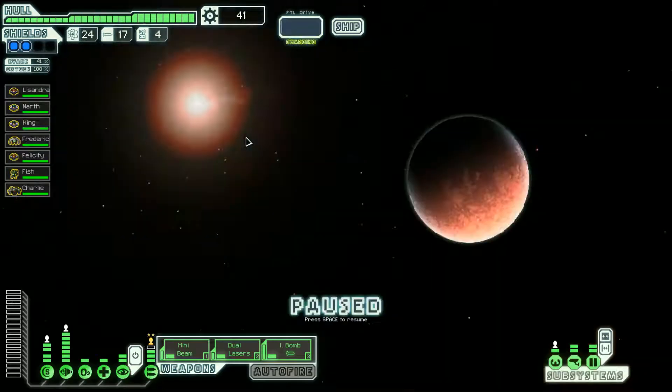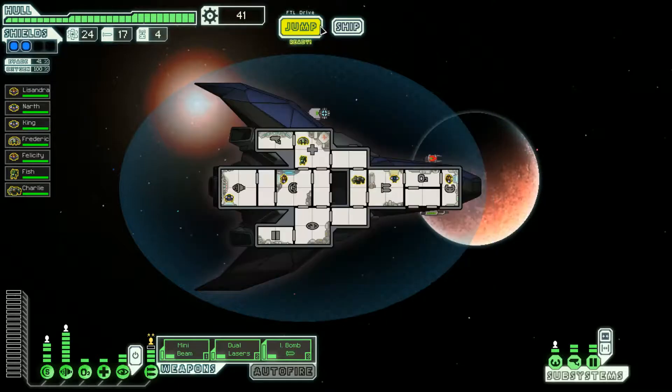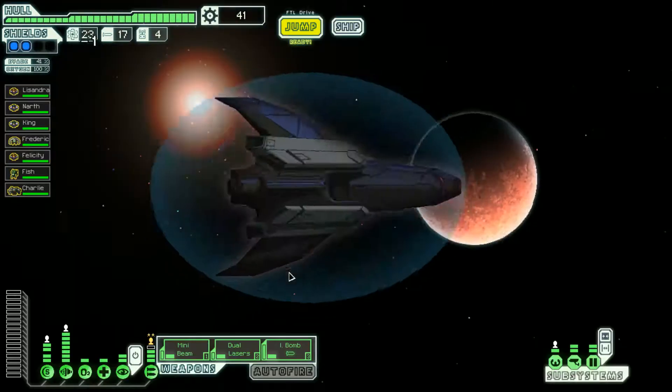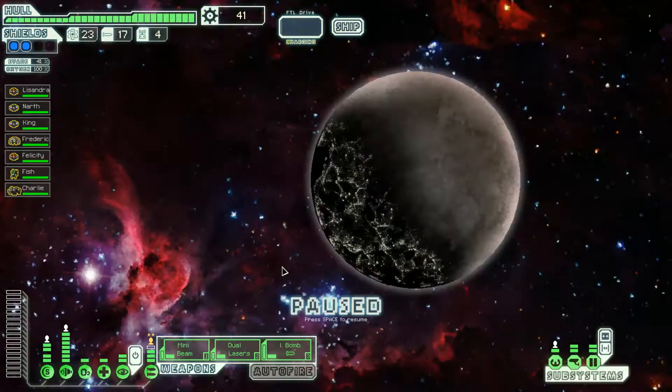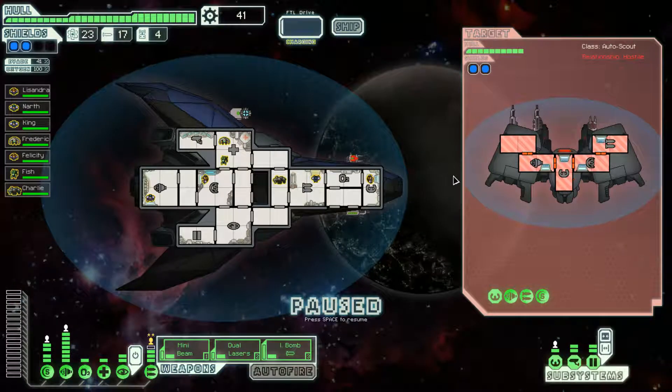Once the Federation forces were scattered, the rebels came down hard on the locals — tax collectors and military bases everywhere. The rebel presence in this sector is high. Let's start destroying some rebel ships! It's just a scout — well, let's take it out.